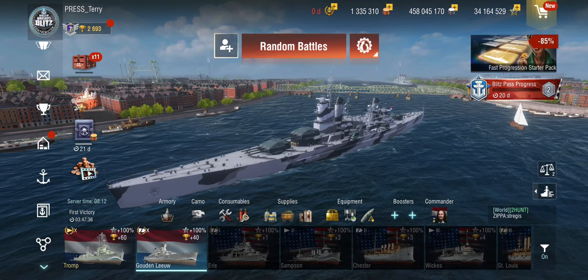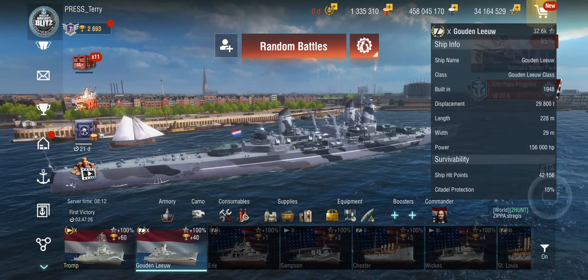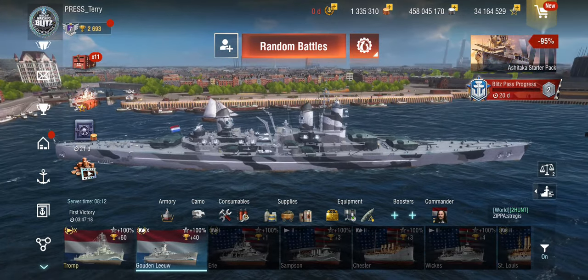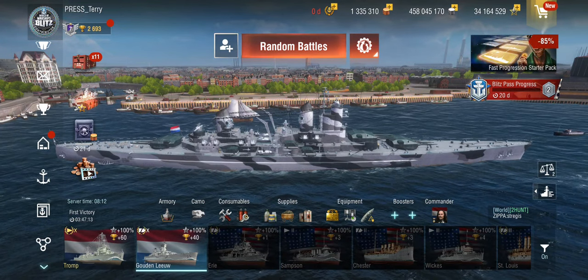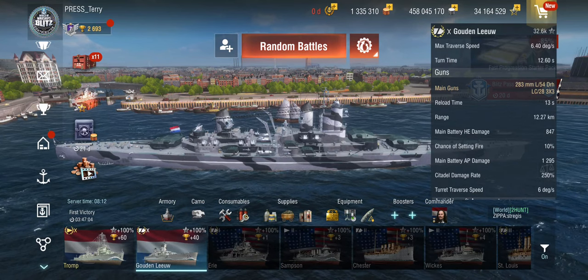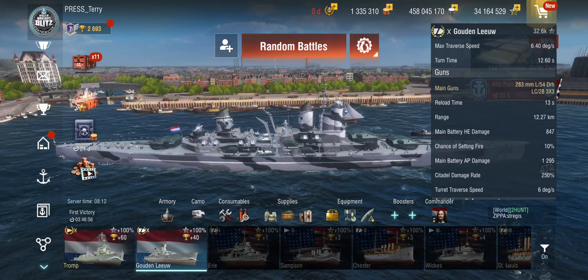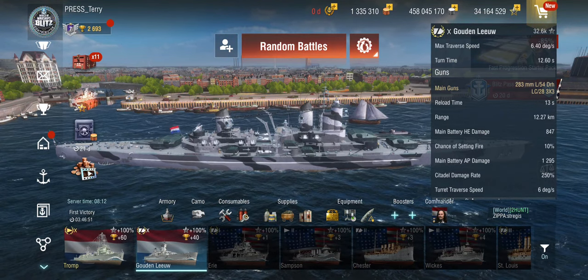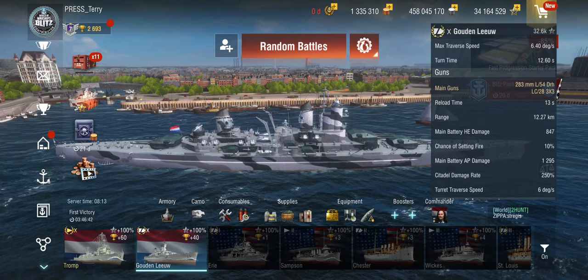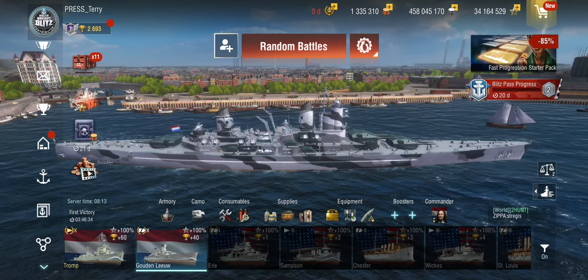The big problem however of the Gowden Liu has sort of been the lack of range, because this is a tier 10 supercruiser. This thing is the size of a battleship but has the armour of a cruiser, and as such is effectively a large citadel piñata for things like Vermonts and Yamatos. To get anything done with the very good German 283mm guns — the guns from the Scharnhorst at tier 7 — you've got to get into 12km range. For airstrikes on target, you have to get under 10km, or within 8km if the enemy is sailing away. At tier 10 in a ship that size with that lack of armour, that's effectively suicide range.